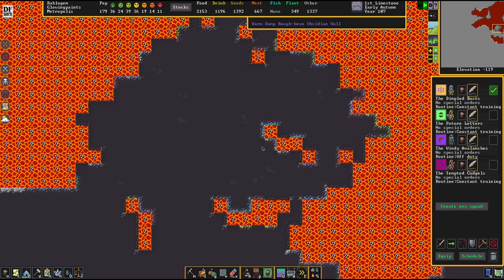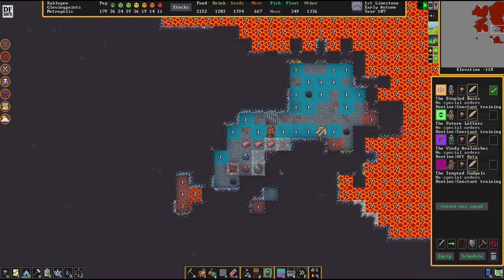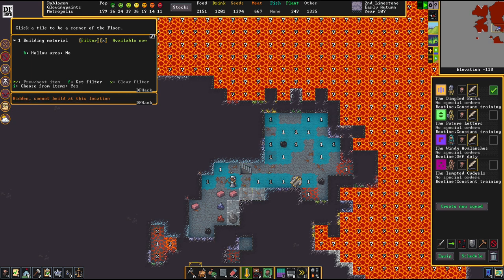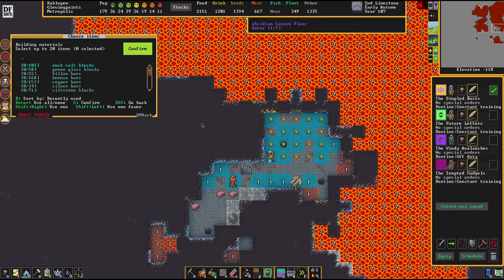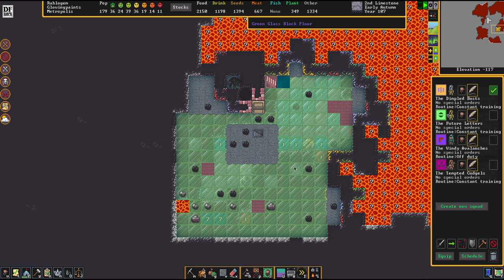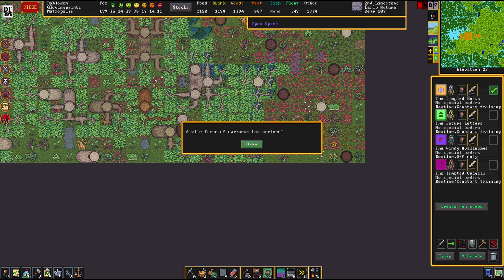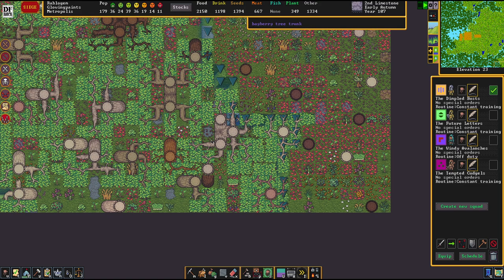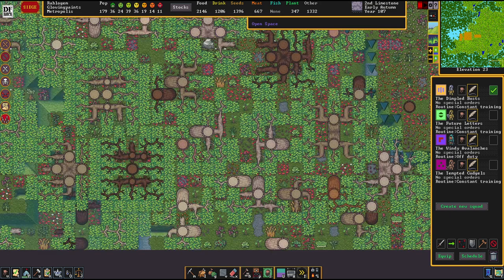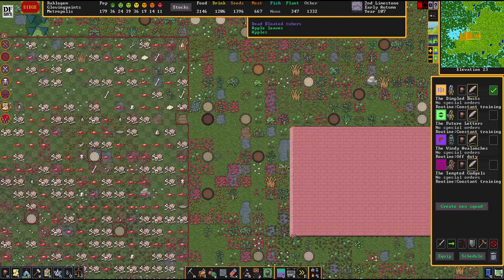Very important public service announcement when it comes to adamantine: the first time you hit adamantine it's most of the time A-OK. But when you dig deeper and use the scrying method as you should, whenever you find a pocket that's larger than a 2x2 specifically, keep it covered. This is the entrance to what people call the circus. Officially it's the underworld — that's where all the demons come from. Once you punch a hole into that, you are in for fun.